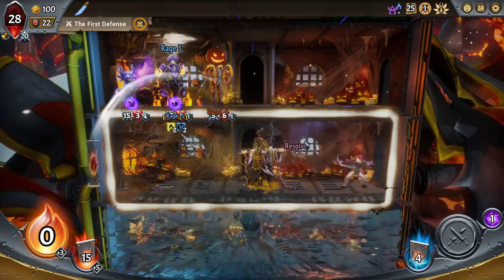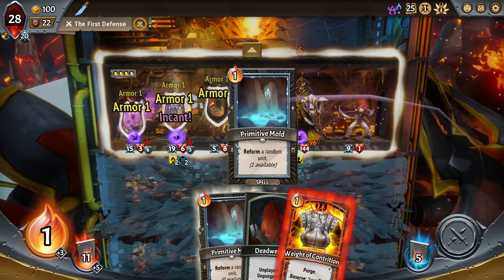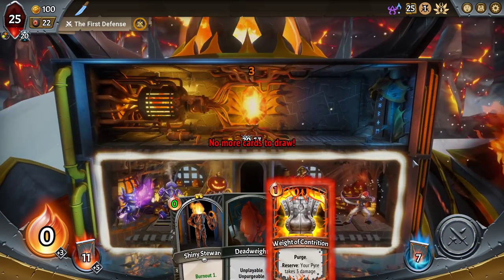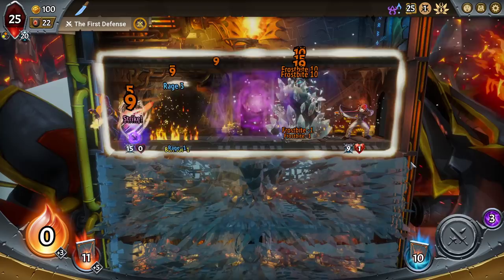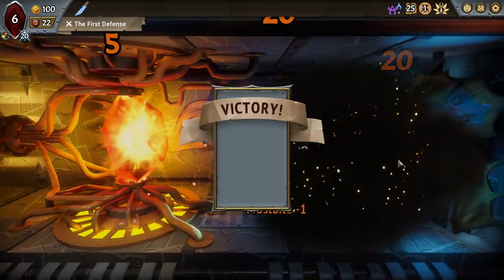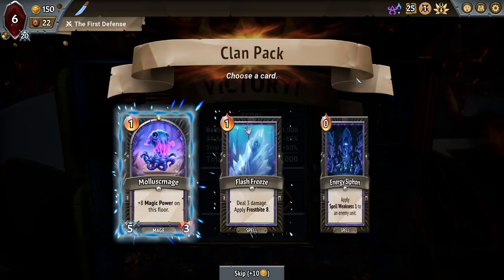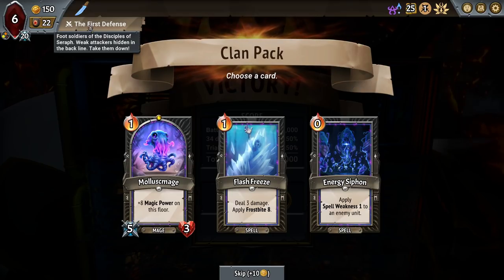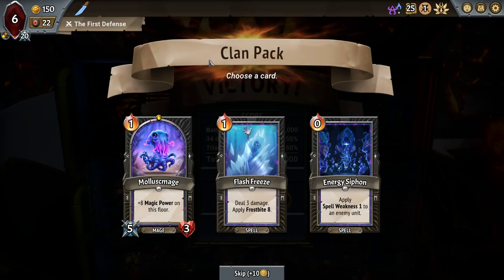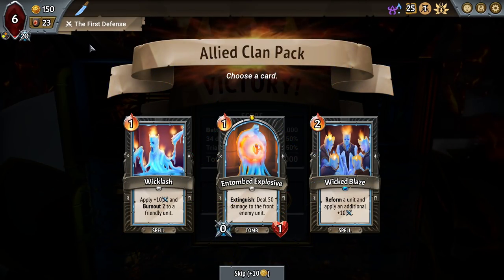Hopefully, we get another Wicklash next turn. We did not. Ouch. I still don't care what happens as long as I get that draft here. Even after all of that. I like the Flash Freeze for a backline target. Wicked Blaze, Wicklash.